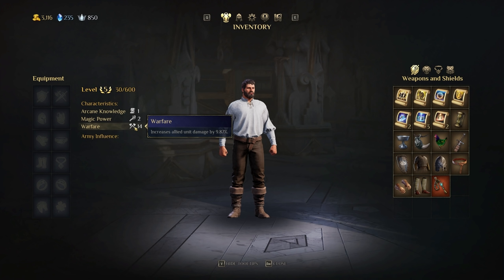That warfare bonus appears to be on a diminishing return. At the very bottom of the scale it gives you 0.70 per point, and as you increase it'll give you 0.67, 0.66, and so on. As you gain more and more warfare, you get less and less unit damage per point — that's important to note.